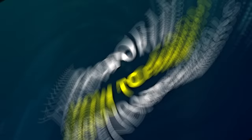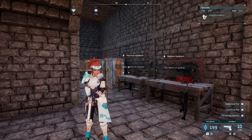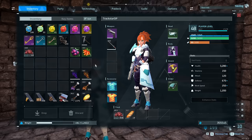Before we actually fight legendary pals, there's a couple of things you'll need to get. First, you need a way to apply DOT damage to enemies, AKA damage over time. If you take a look at the survival guide and go to status effects, you're going to see that when suffering a negative status effect, they may receive continuous damage. So the fire and the poison are going to damage them over time. The best way I found to give status effects to legendary pals is give your own pal skills that can do it.